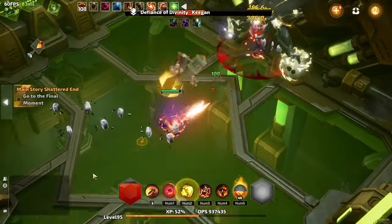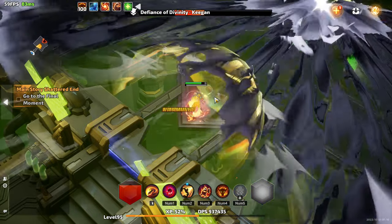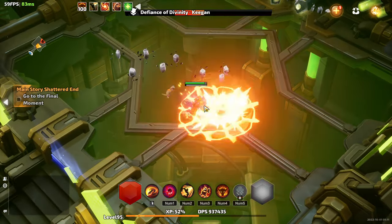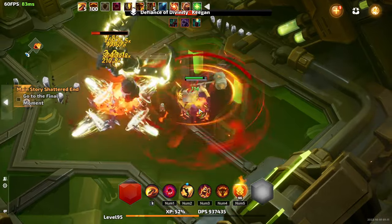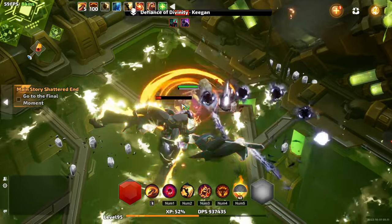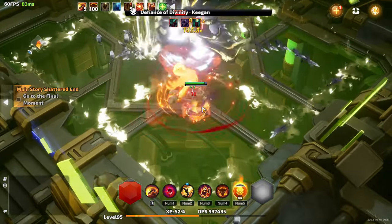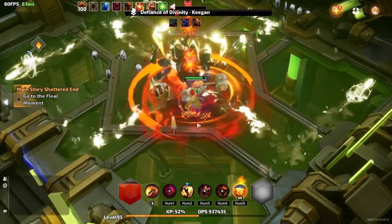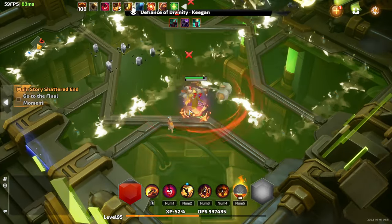Without further ado, the first build I want to showcase is a Fire Conversion Whirlwind build on Torchlight Infinite's Berserker archetype, Rahan. The reason I chose Fire Conversion is it greatly simplifies the gearing process, because you can simply ignore enemy resistances. This means you don't have to worry about if a boss is resistant to your damage, and you also don't have to worry about how much penetration you have on gear. The reason I chose Whirlwind should be obvious from the gameplay footage — it's a spinning build. Therefore, when you're playing it, you're winning.